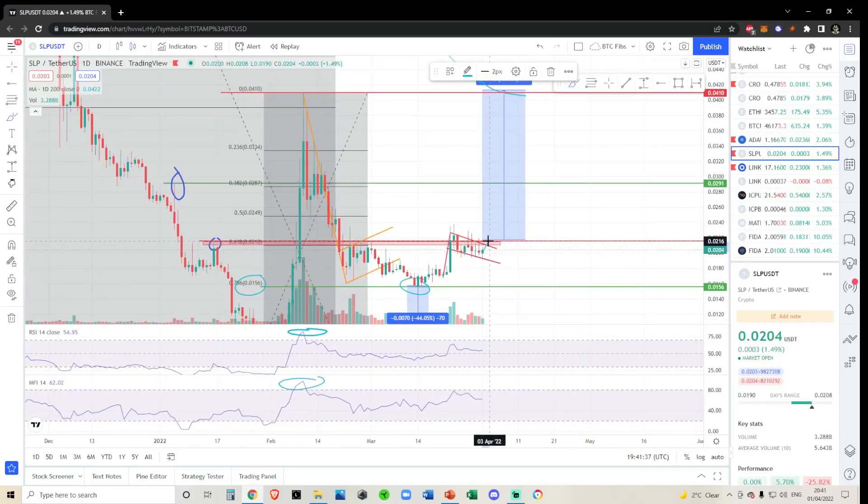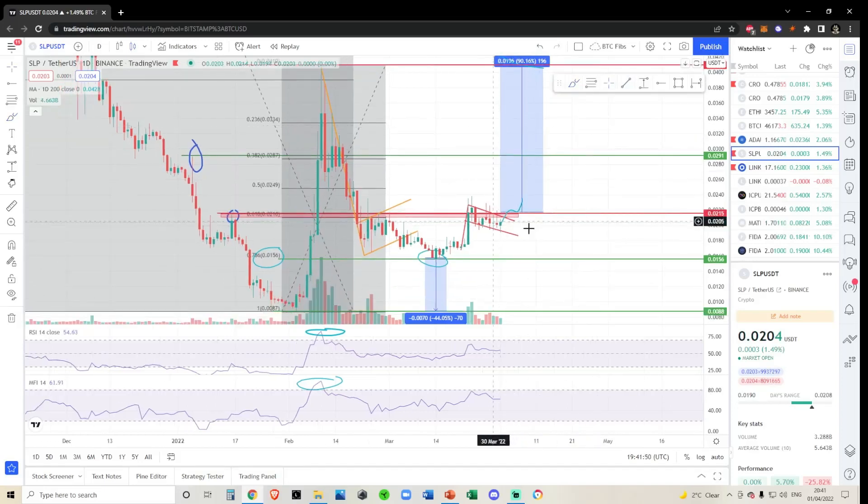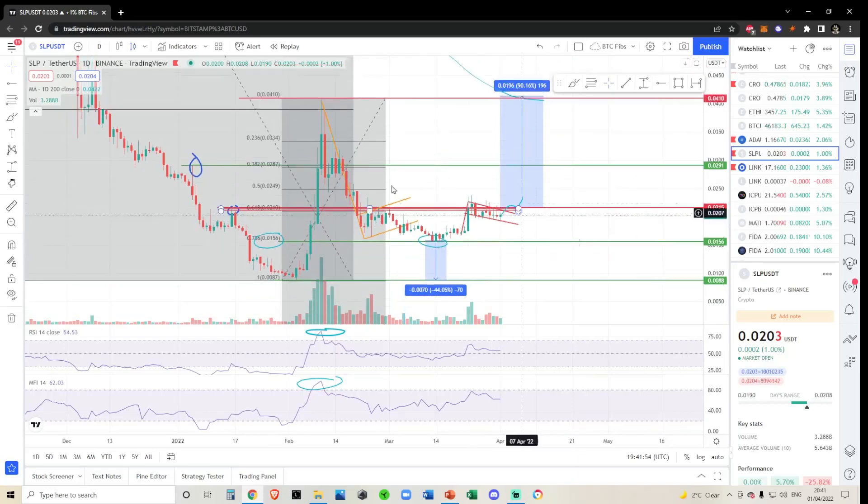To make my entry criteria very clear: I want to see a break above the previous rejection point at 216 to 217, then a backtest of 216 to 217, and then a push up. Once that happens, I'll enter a short-term position on SLP. I'm not entering until then because we have not confirmed a reversal. We've had a massive move up, a big push down to the 786, and a small bounce up to the 618.